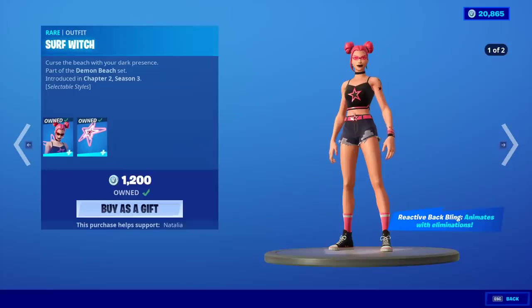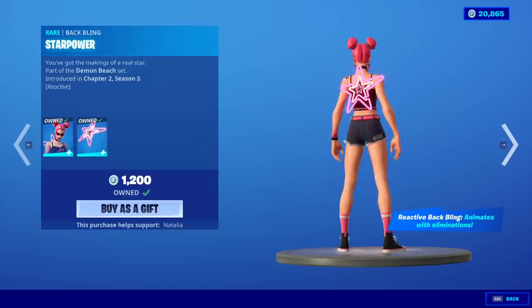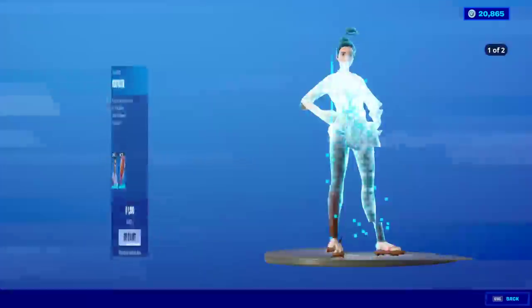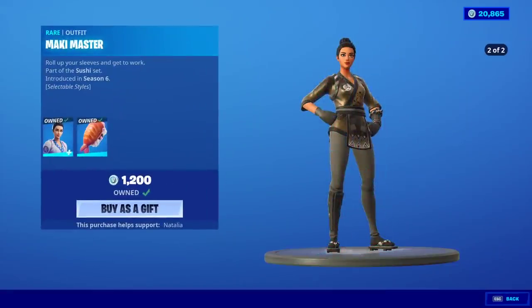Surf Witch is back. Someone was just asking me if I thought Surf Witch was coming back — I didn't think so. Star Power back bling, Star Struck Axe. Because it's a summer related skin, I thought it wouldn't come back. I mean, I know we're in the summer right now, but last season was all summer related and now we're in a different kind of season. Kind of surprised it's back.